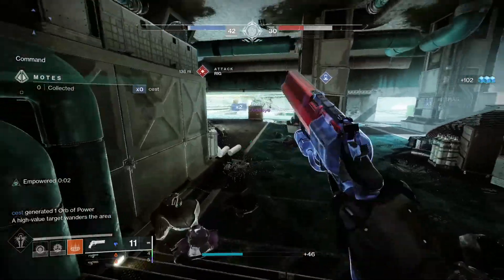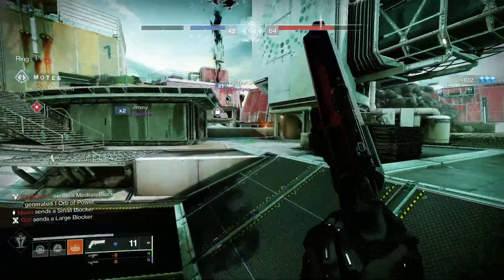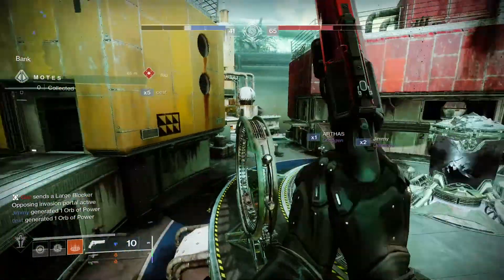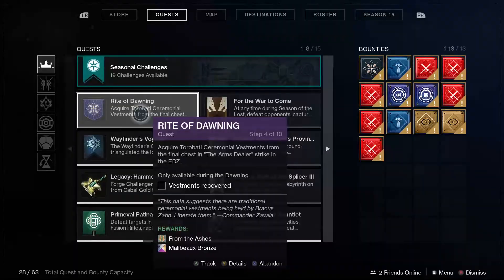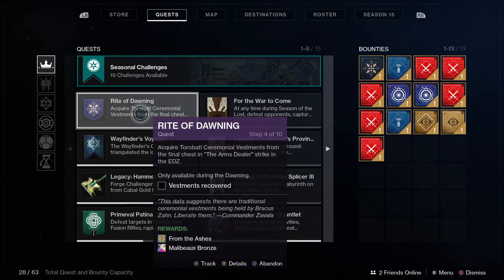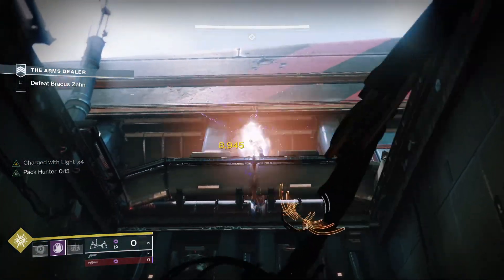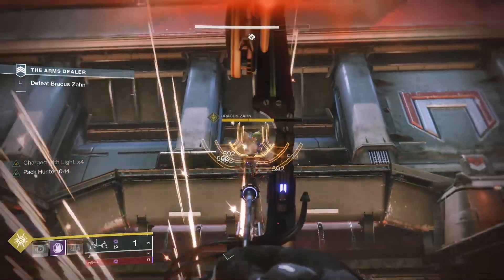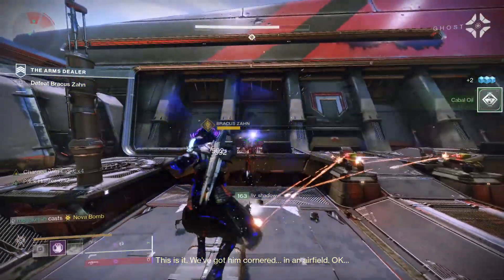There are a couple of things we want to do before we go into the farm to make things easier and maximize your chances at the god rolls. First, you'll want to do a quest at Eva Levante called the Rite of Dawning. This quest opens up the ability to focus gifts at Eva, which narrows down the loot pool so you'll have a 50% chance of getting the weapon you want. The Rite of Dawning quest doesn't take too long — you do a couple of strikes and it's all about bringing the Cabal into the festivities.